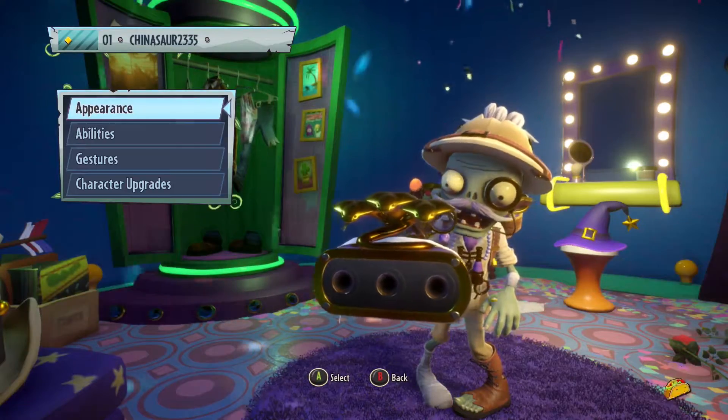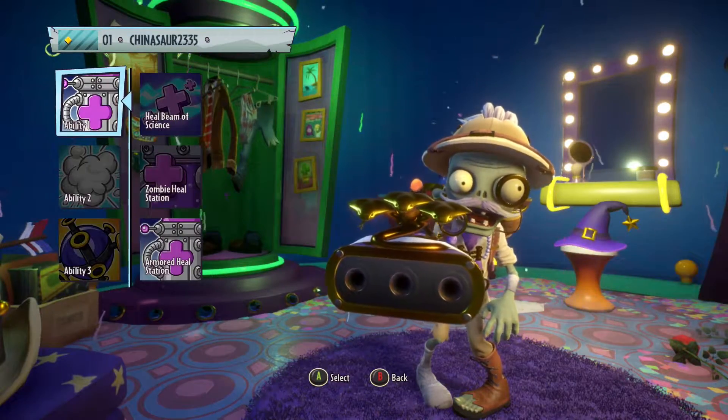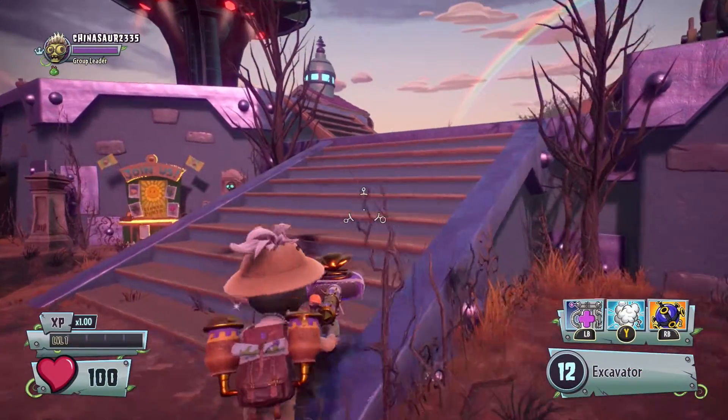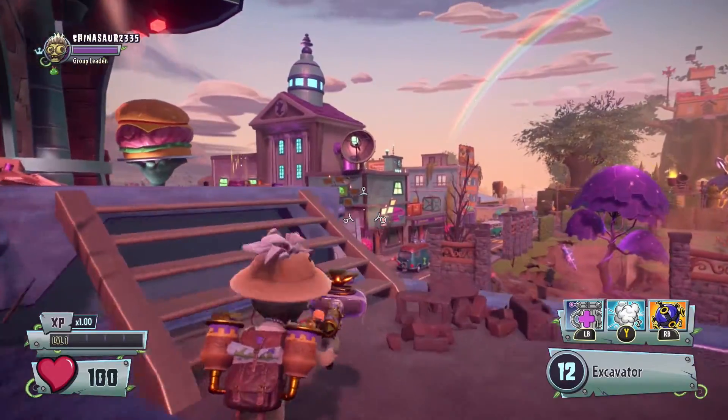You want to go to Customize and go to Abilities, and you're going to want to put your ability onto Warp. This will allow you to get into the secret room. No matter what scientist you pick, as long as it has Warp, this will work just fine.